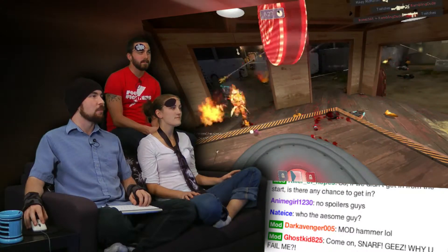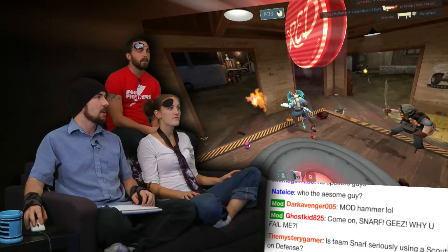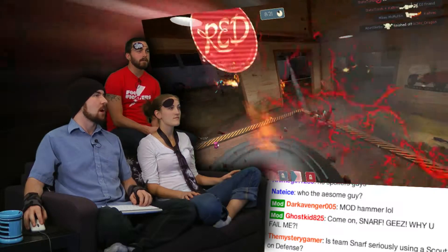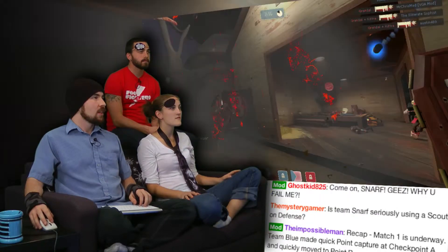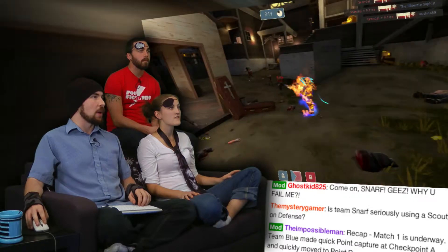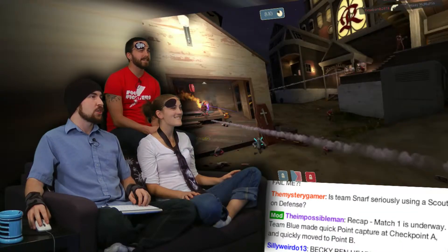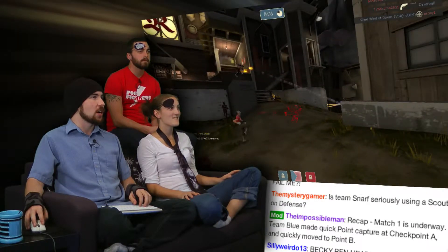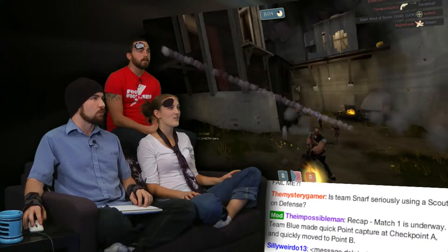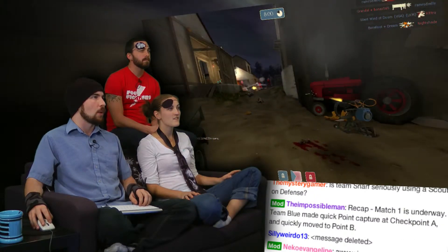Snarf is clearing out this point. They seemed a little late to the game this time. Yeah, maybe they're setting up — it is the first match. They may have been logging on and stuff. Here comes ISO. He loves to play heavy. He gets taken out by a lowly spy. Here comes Snarf making a push to make sure they can't cap that point. There doesn't seem to be much Derp offensive right now. I guess they're regrouping. We've got a little bit of a nest being set up here around the corner.